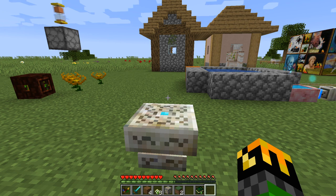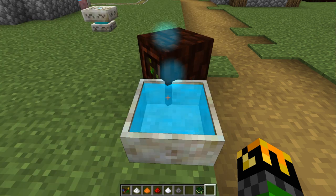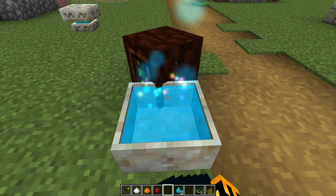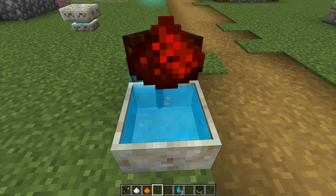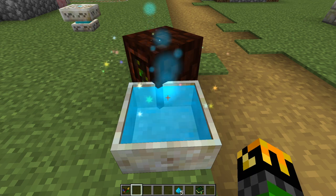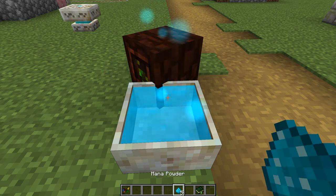We'll go over how to make all 16 different runes. One of the items you'll need to create runes is mana powder. To make it, you can toss either a gunpowder, a sugar, a redstone, or floral powder, and each of those will give you one mana powder. They will use about the same amount of mana.